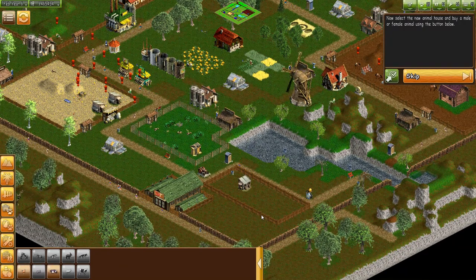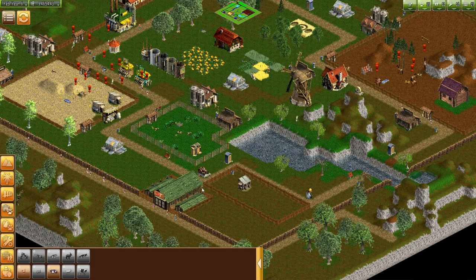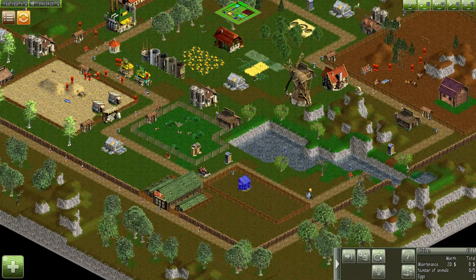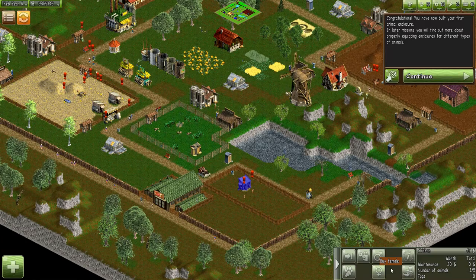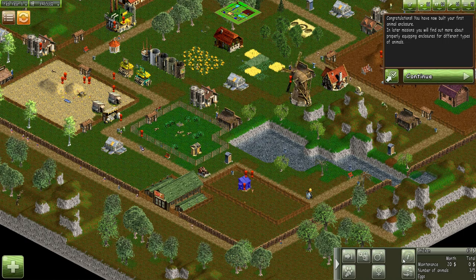Now select the new animal house and buy a male or female using the button below. Oh I see — buy a male, buy a female. Let's buy a couple of females. You have now built your first animal. In later missions you will find out more about properly equipping enclosures for different types of animals.